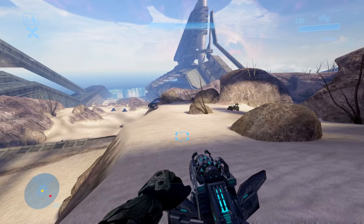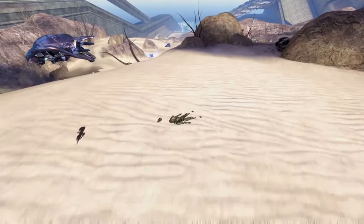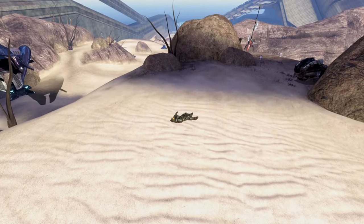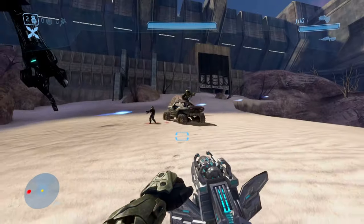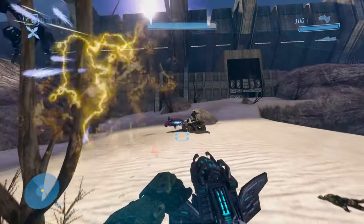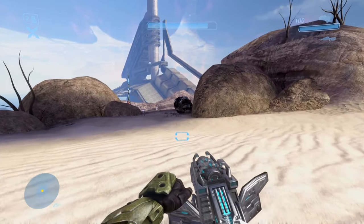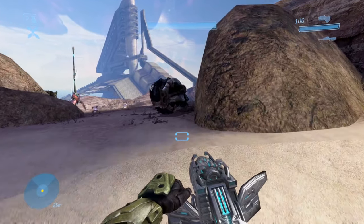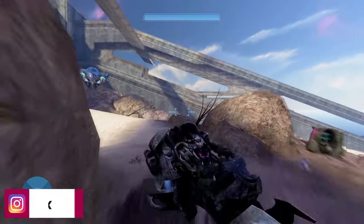Luckily, there's a brute chopper that spawns right up here. You just walk forward and up into the next section. There's a brute chopper that spawns right here at the edge. You just jump in and you also want to go grab a gravity lift as well.